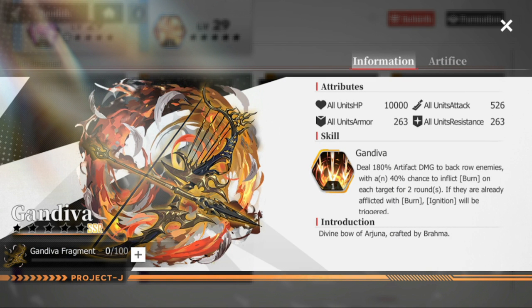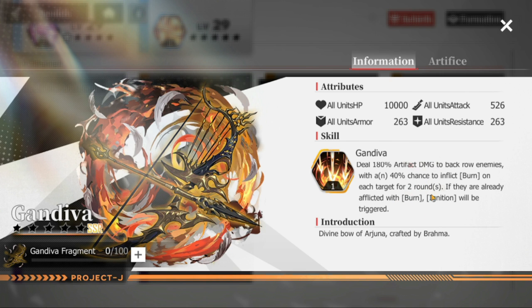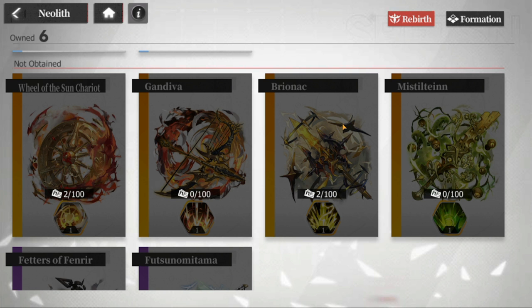Gandiva is also very good because it inflicts damage on the back row with a 40% chance to burn each target for two rounds. If burn is already applied, ignition will be triggered. Back row damage plus burn — it's a really good SSR artifact.